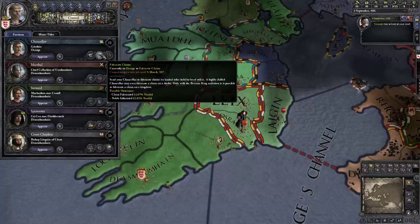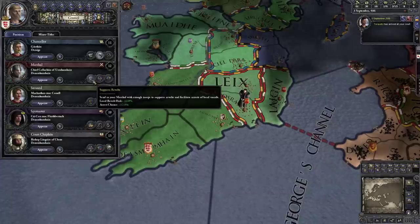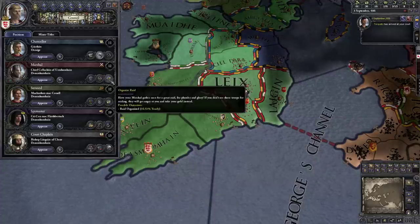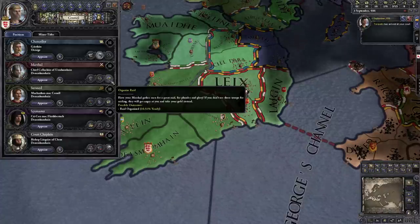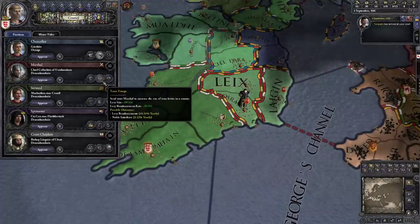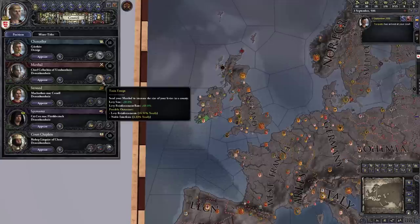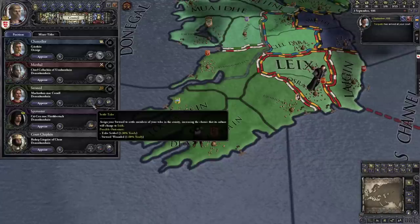Once you assign a council member to a job you can't reassign them for about six months. Our marshal can suppress revolts to lower revolt risk, train troops to get a bigger levy, or organize raids — which I believe we can only do because we're tribal. There's a 16% chance per year of an army spontaneously appearing for raiding. I'm going to go ahead and have our marshal train troops in Desmond, the only county we directly control.